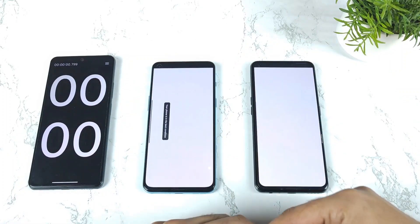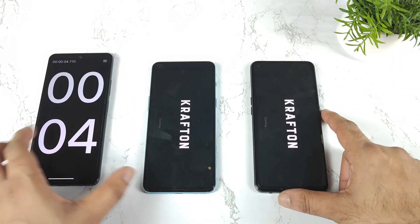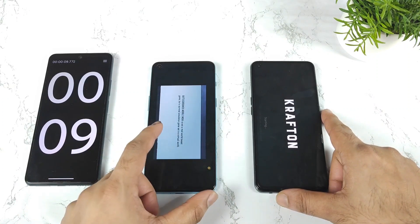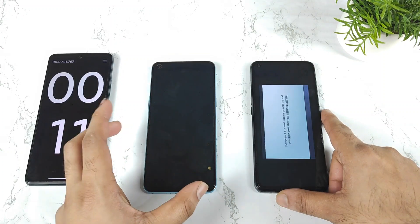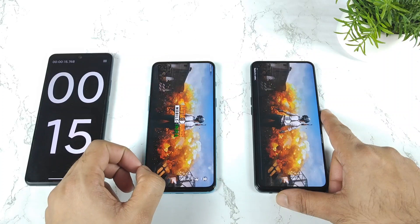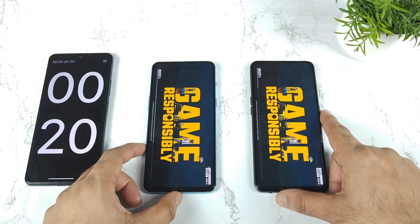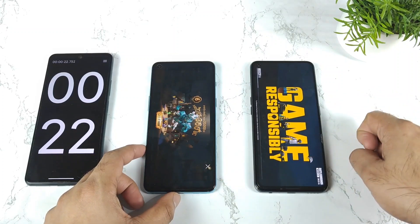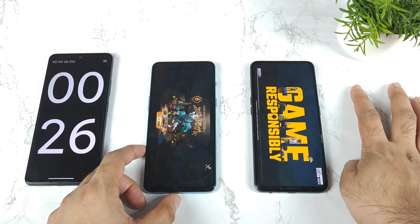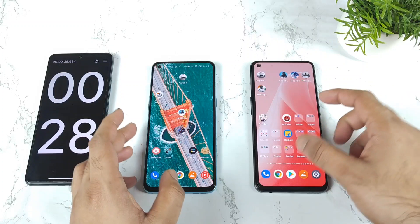Let's start the test again and see the opening speeds a second time. The OnePlus Nord 2 is again pretty faster. The CPU clock speeds have been slightly underclocked after this update. The OnePlus Nord 2 is taking 20 seconds at this moment after the recent software update. Before the update it used to load within around 17 seconds, but that may be due to the 4G data connection.